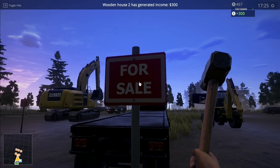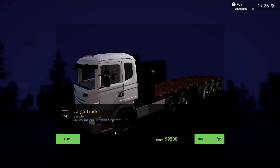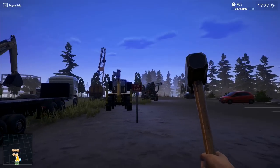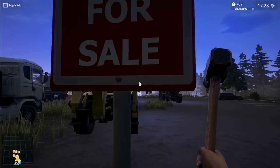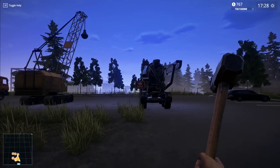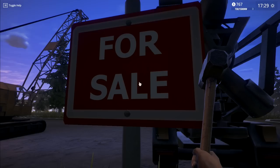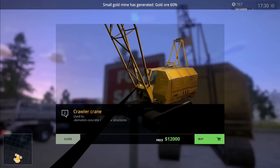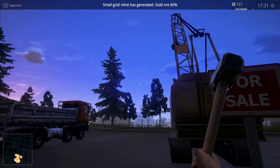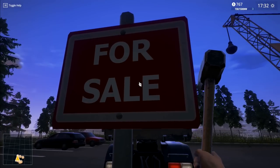So we've got this one here. Wooden houses generate more income. Cargo truck - nine and a half grand, that's a bit expensive. You are seven grand - again, a bit expensive. Wow, we're going to wreck it - there's actual wrecking balls here! Eight thousand for concrete mixer. This thing looks wicked - twelve grand for that one. That is insane.